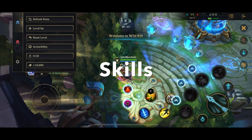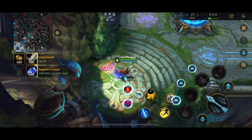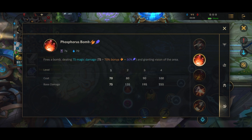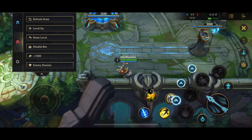The first thing I want to explain when it comes to Corki's skills is his passive. If we check out his passive, you can see Hextech Shrapnel attacks deal 11 physical damage scaling with 20% AD plus 42 magic damage scaling with 80% AD. Basically what this means is that 80% of Corki's damage in terms of his basic attacks is going to be magic damage and 20% is physical damage. His Q does magic damage, his W magic damage, E magic damage and shreds magic defense, his ultimate magic damage. So overall Corki is sort of like a hybrid between a mage and a marksman.